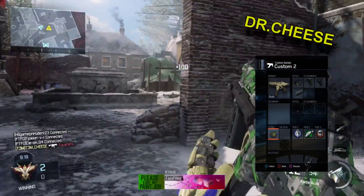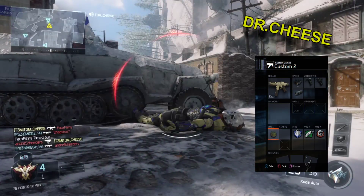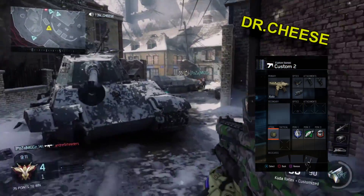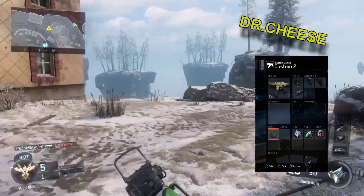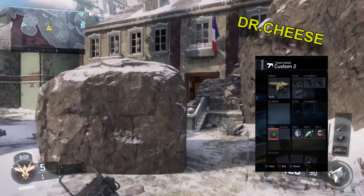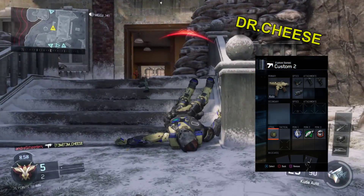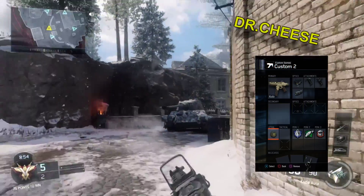What's happening guys, Dr. Cheese here. Today I have got an SMG class set up for you. More importantly, it is the Cuda. The Cuda is by far my favourite gun in the SMGs — definitely one of the more powerful ones. Since the Vespa has been nerfed, it is definitely my go-to gun if I'm using an SMG. Normally I'm more of an AR player, but when I'm playing the smaller maps or doing an objective-based game like Hardpoint or Domination, I'll go with the Cuda.